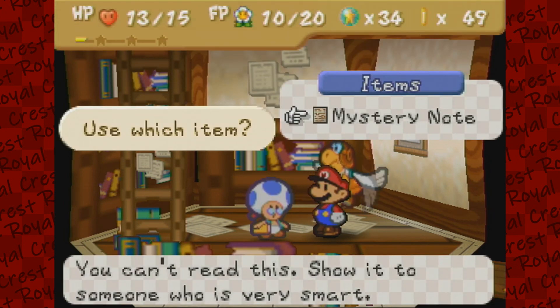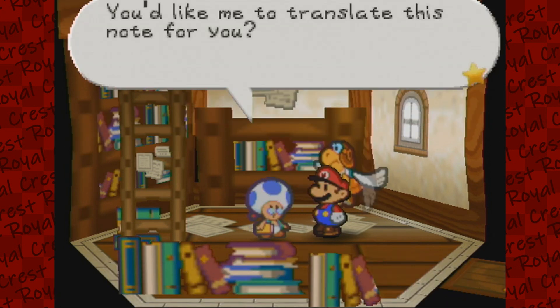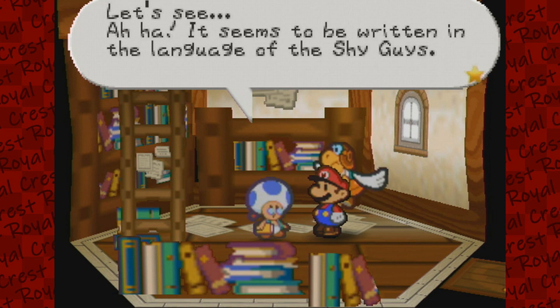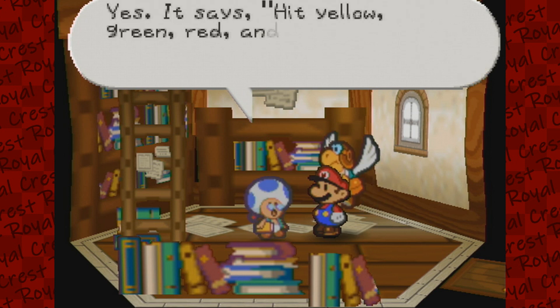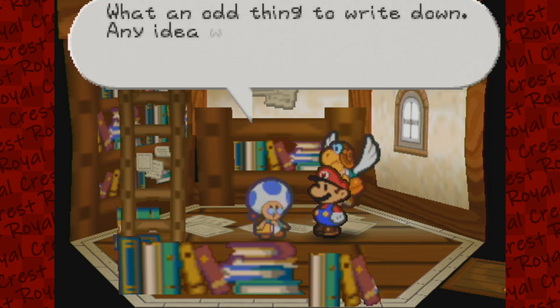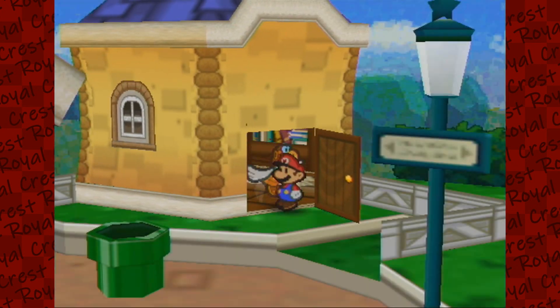And then a mysterious note. You're smart — you can read it, right? That's what you need the dictionary for. You'd like me to translate this note? Let's see — it seems to be written in the language of the Shy Guys. Yes, it says: hit yellow, green, red, then blue. Yellow, green, red, then blue.